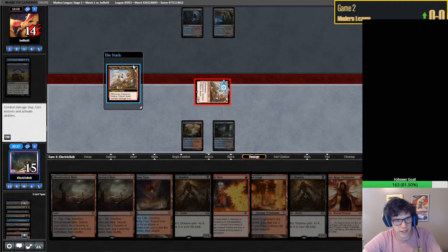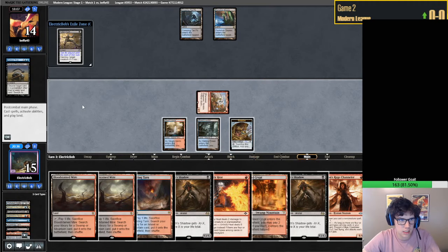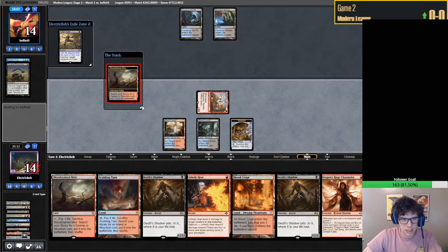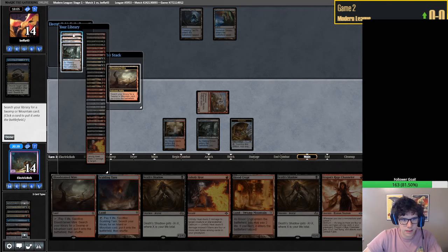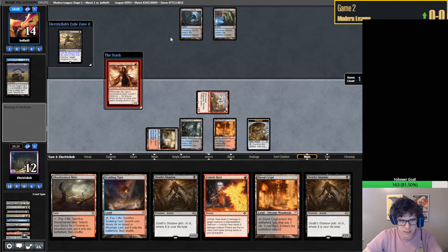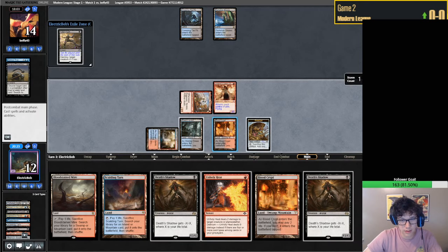They're definitely more of a controlling Mill deck. A Fatal Push - that's not the best at all. How badly do we want to get blown out by an EE for one? That's the real question, because if we shove here we can get absolutely pooped on. But if we're playing one Shadow we might as well play the second, because I don't think there's any playing around EE - it's going to be back-breaking regardless.